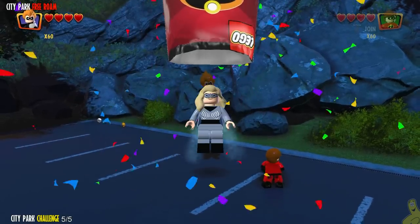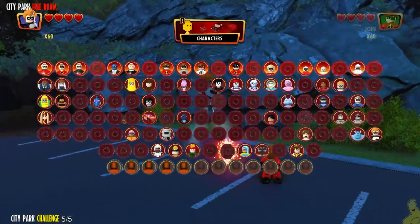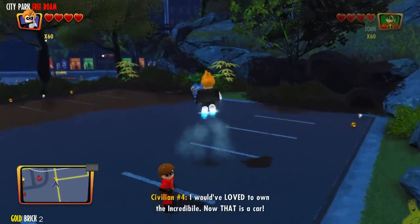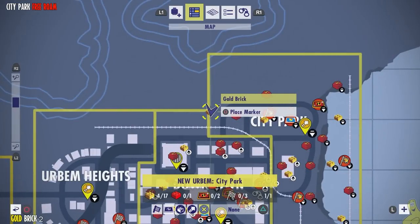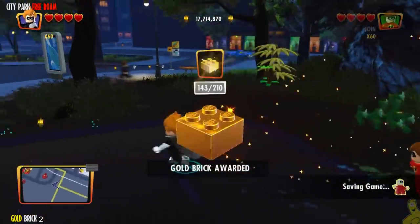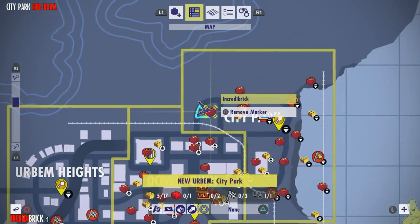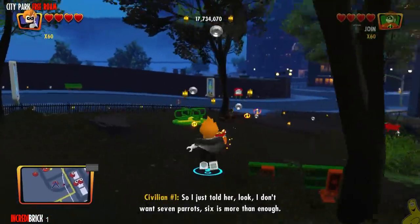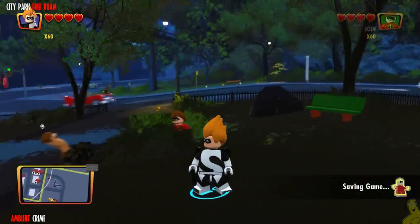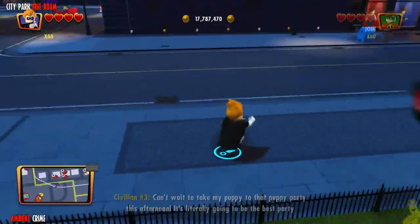We've unlocked Victress as well as gold brick number one for the area — that's why we were doing these area-specific challenges rather than the global ones, because the global ones don't count. We did mix in some ambient crime challenges along the way, but we'll come back and do all the other challenges in a bit. We've got a gold brick tucked away in that first parking lot and an incredibrick in the little grassy knoll area right across the way.